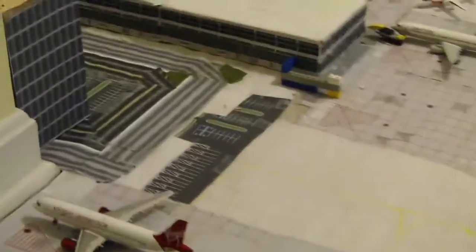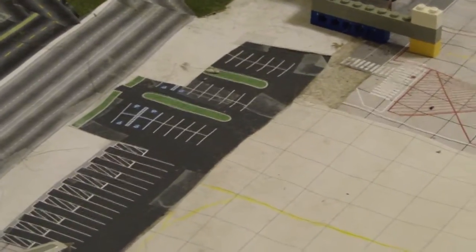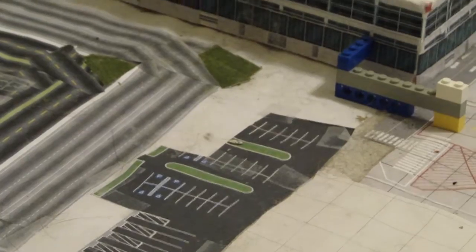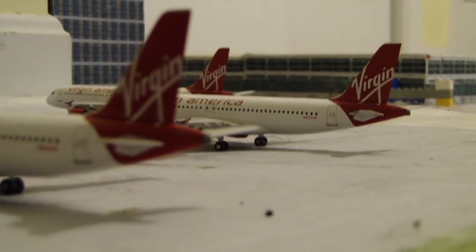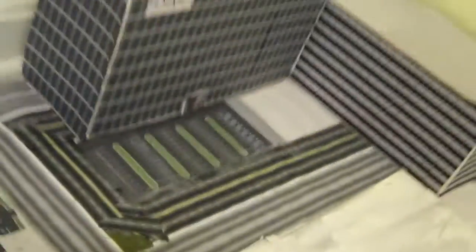I also added another parking area — I'm going to call this my plane spotting area, since it's got a good view of the runway. Here's a nice tail view of the Virgin Americas — a pretty cool view. I've also got the Hyatt hotel right here, and I added a parking lot area for the Hyatt so that it's not as blank and empty anymore.